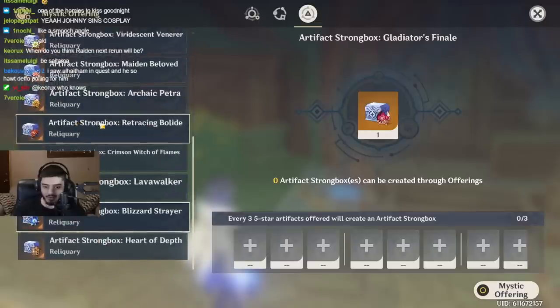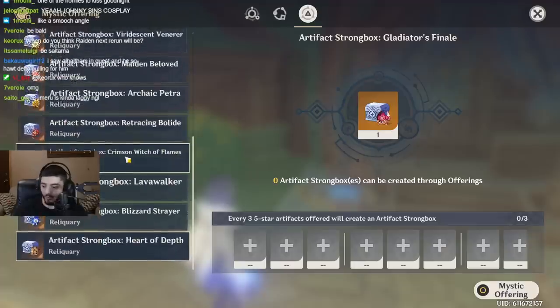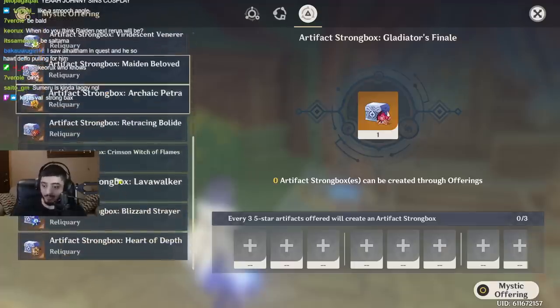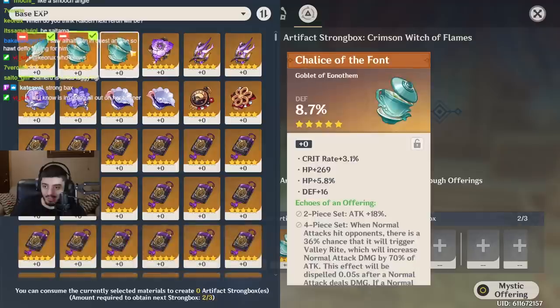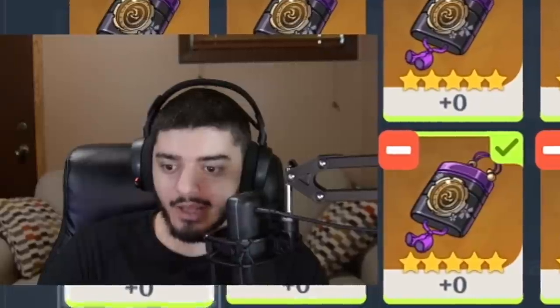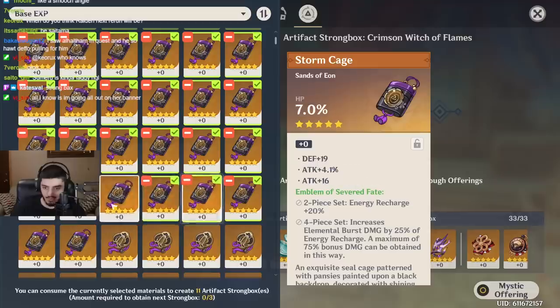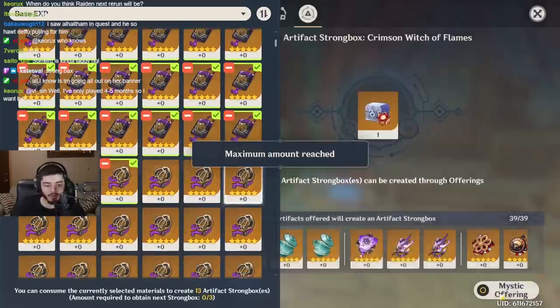The 3.0 Strongbox literally dropped like yesterday. We've been saving five-star artifacts for a while now, and I need a better Hu Tao. My Crimson pieces suck — they are absolutely awful. So we're looking for some good Crimson stuff. Hopefully we get a usable piece. I think my sands is the one I'm looking for — I need a better sands. That's ultimately what I'm looking for, but I welcome any upgrade.